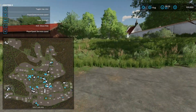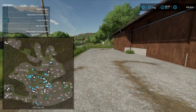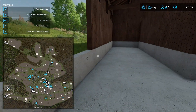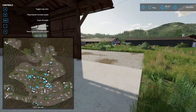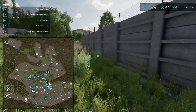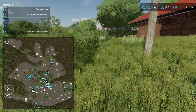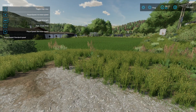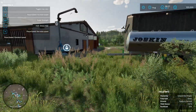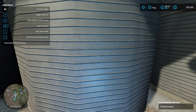This area here looks like vehicle storage — lots of vehicle storage, which is always a good thing. Over here there seems to be a manure pit, or wait — a silage bunker. I'm trying to go with a no-cut method on this video and just blabbing along as I see things. Let's check out these barns over here because I got a little too distracted by the cow barn.